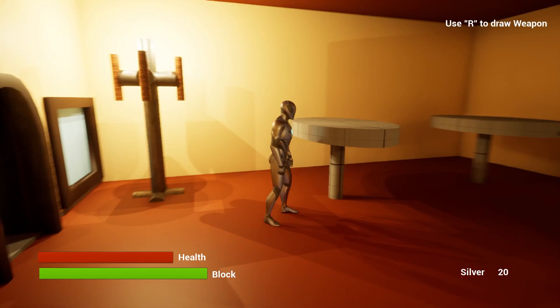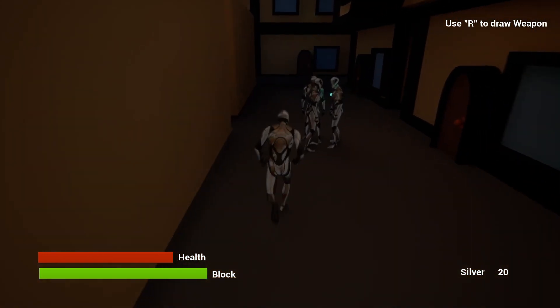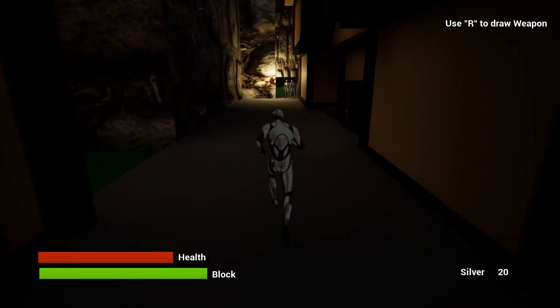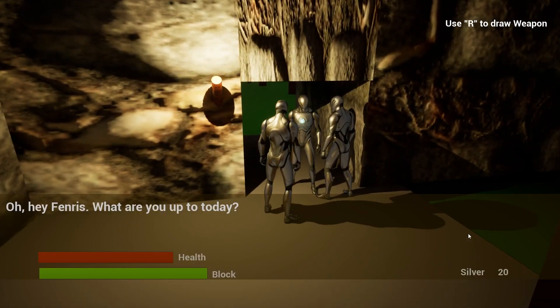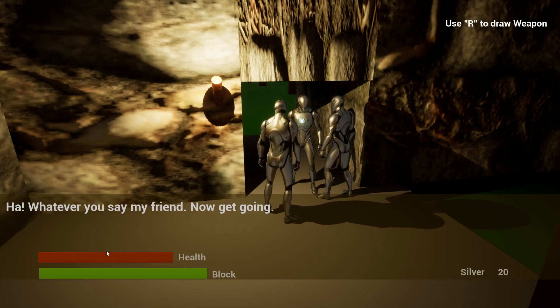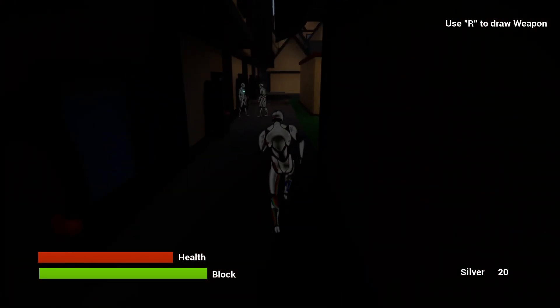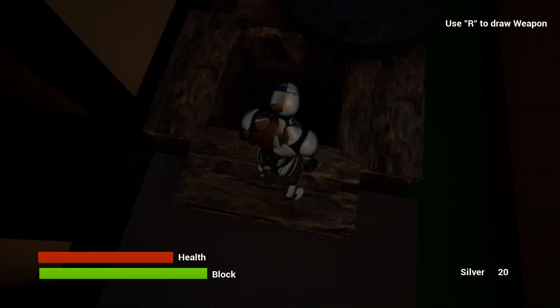Let's talk about the development process. It can be broken down into three or four key phases. The first being conceptualization. I started with the ambitious goal of creating a full RPG experience. However, I quickly realized the need to scale back and focus on the key elements that could be feasibly implemented within a limited time frame. During the prototyping phase, I began prototyping various gameplay mechanics and features, experimenting with different ideas to determine what would work best for the scaled-down version of the project.